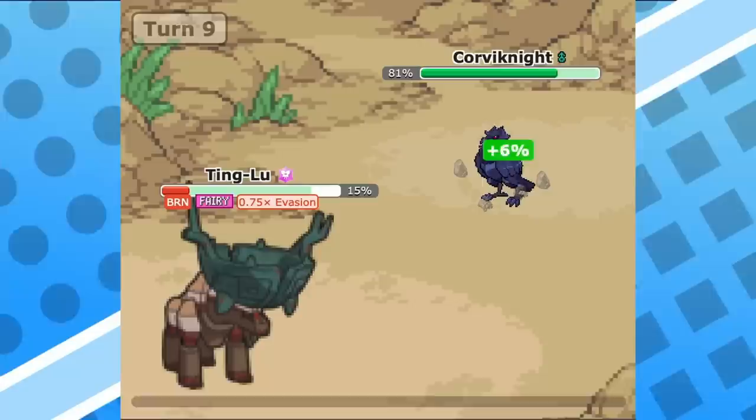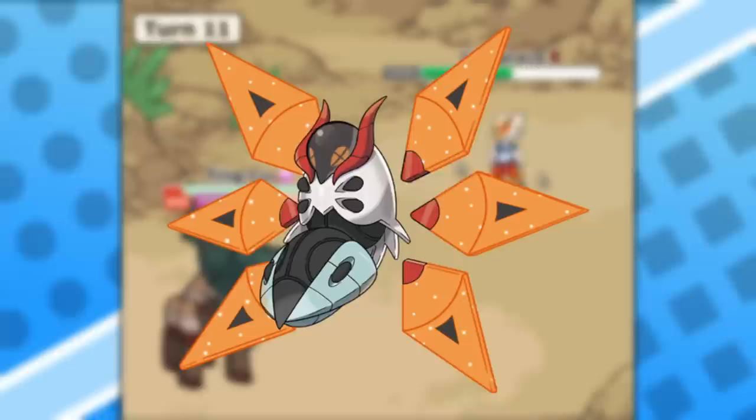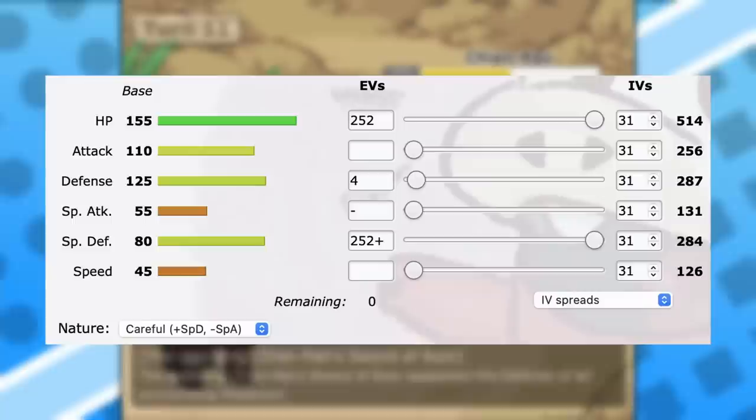With the ability vessel of ruin, this allows it to permanently decrease the special attack stat of all pokemon on the field, which basically indirectly boosts its special defense stat even further. This has been critical in walling many special users like iron moth, spex dragopult, gold dango and more. This has also helped Tinglu since it already has a massive defense stat, fully invested in 252 HP and 252 special defense in its kit to be bulky on both offensive sides.